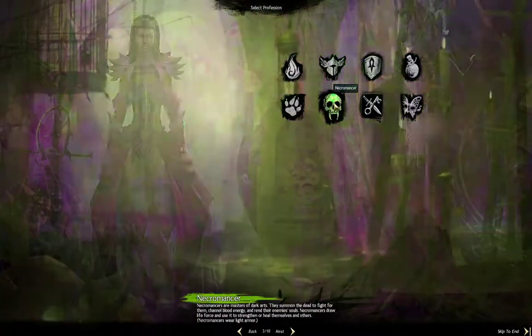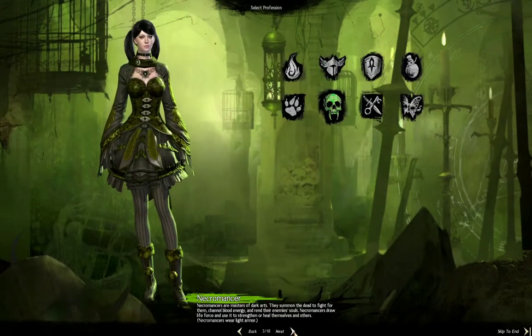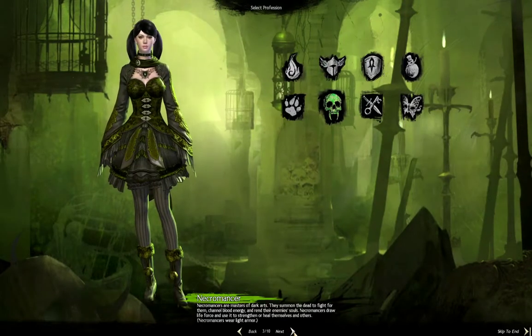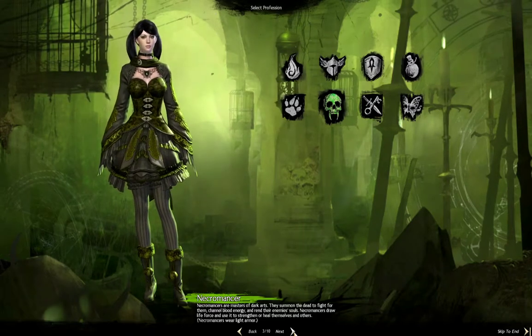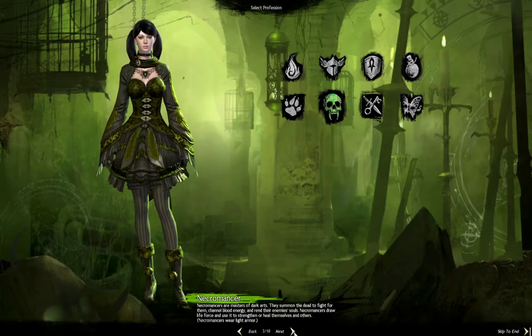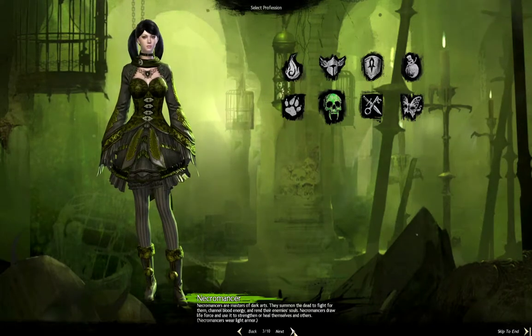I've not started a Necromancer — let's try that. Necromancers are masters of dark arts. They summon the dead to fight for them, channel blood energy, and rend their enemies' souls. Necromancers draw life force and use it to strengthen or heal themselves and others. They wear light armor.